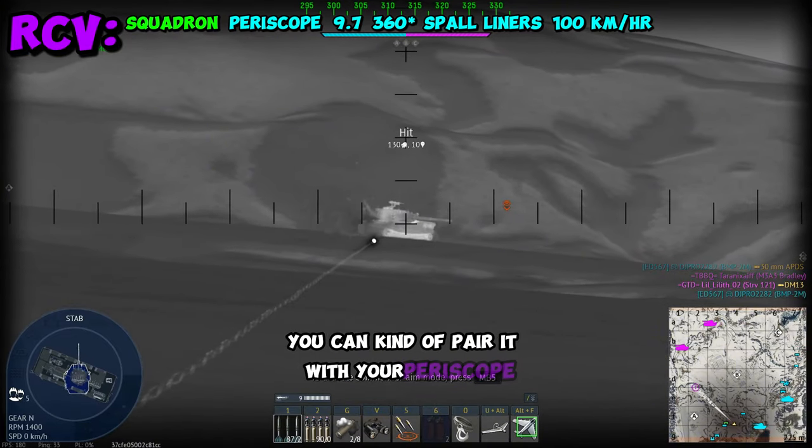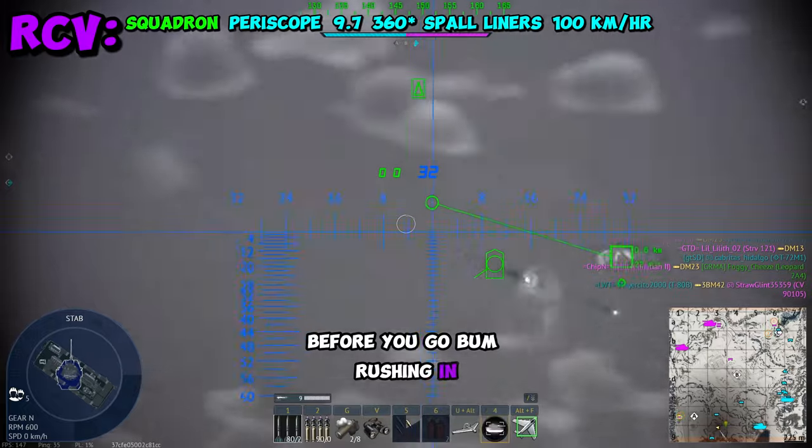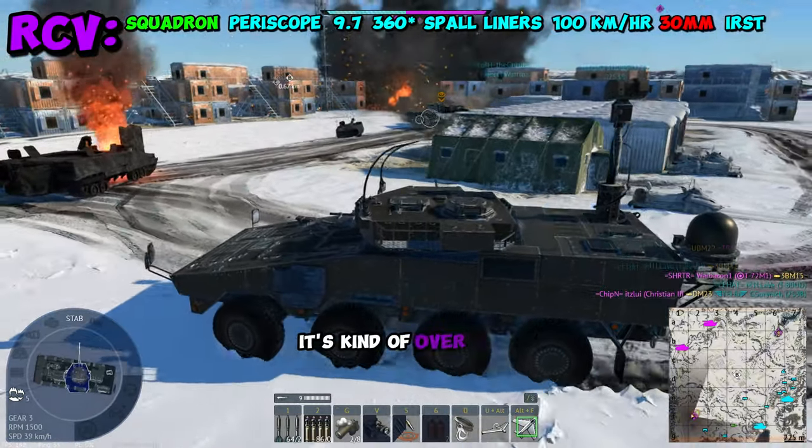You can pair it with your periscope to get an advanced view of the battlefield before you go bum-rushing in. As for the offensive armament, you do just get a 30mm Bushmaster. It's nothing special in this BR bracket, but if you get on the side of enemies, it's kind of over for them.